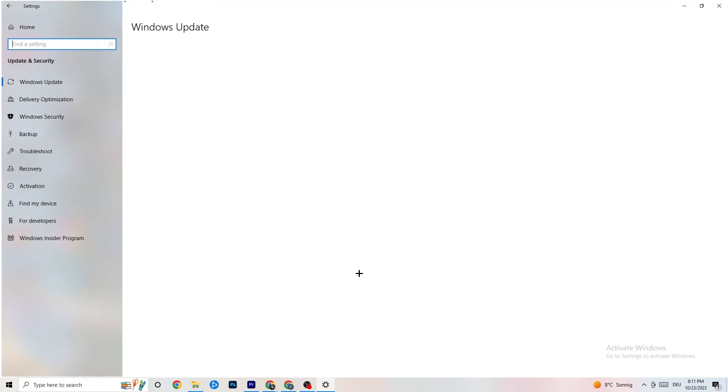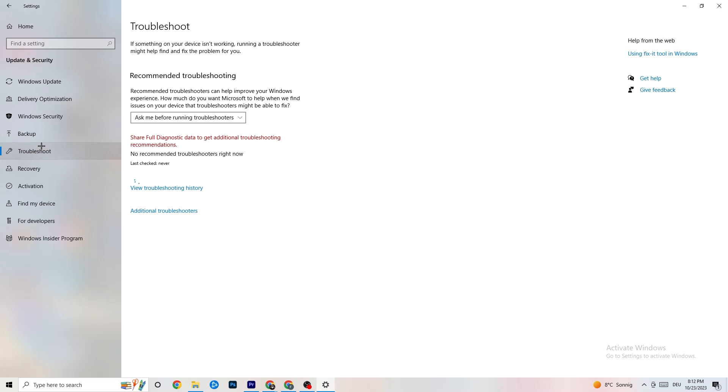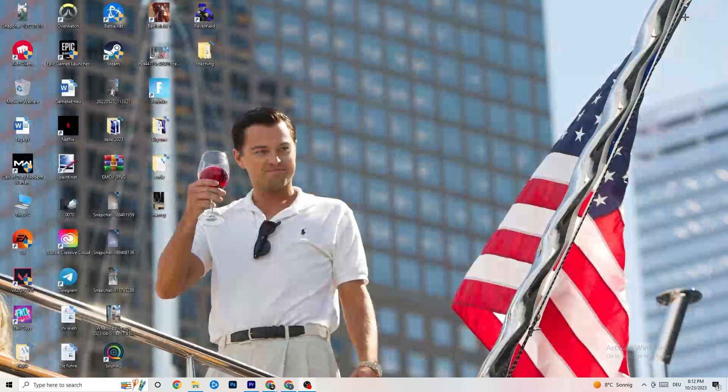Go back to main Settings and click 'Update & Security'. Check Windows Update and make sure you have the latest version of Windows, as updates improve system performance and fix many issues. Also go to 'Troubleshoot' where Windows can scan for problems — sometimes it will find something, sometimes it won't, but it's worth trying.